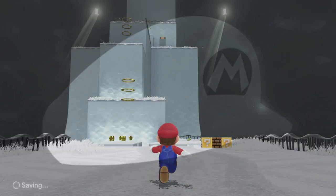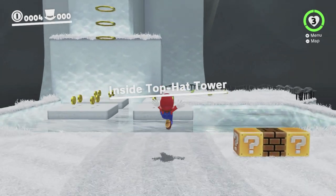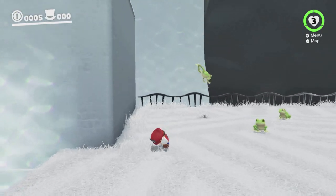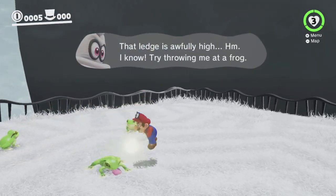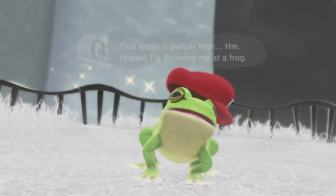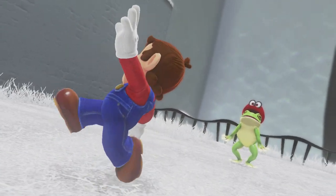Top Hat Tower can be done without any captures, but I don't think it can be done without any captures while crouching, which is what we're doing. So we're going to have to capture one of these frogs. Fortunately, as mentioned, we can throw Cappy at the frogs just by doing something like that. Easy peasy.